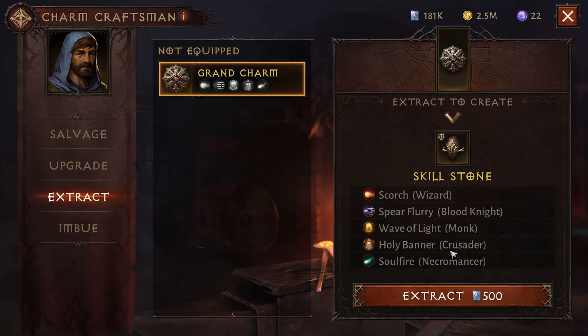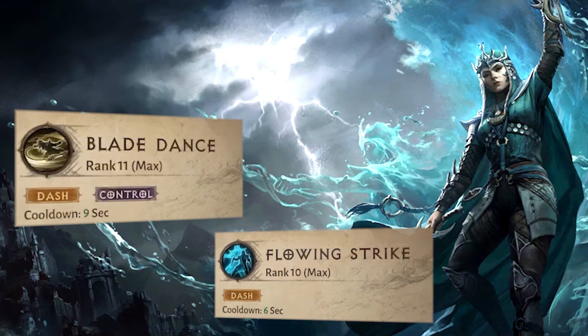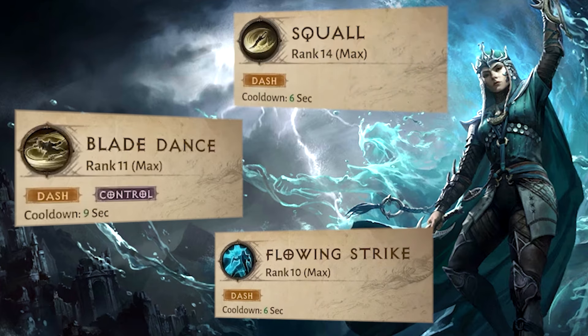We are not 100% sure which Tempest skills will be popular since we haven't tried any of them yet. However, I already created a PvP build by going through the skills and essences from the patch notes. In that build, we will use Blade Dance, Flowing Strike, Squall, Zephyr Surge, and Vintage skills.